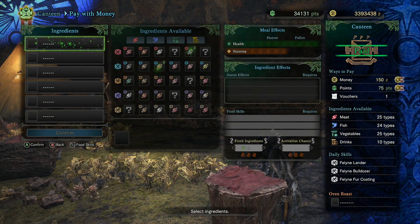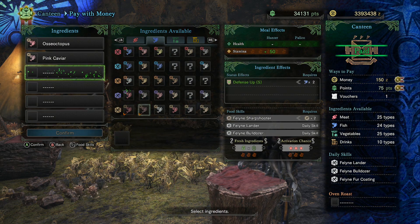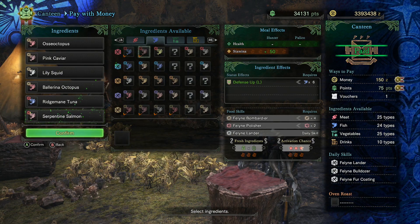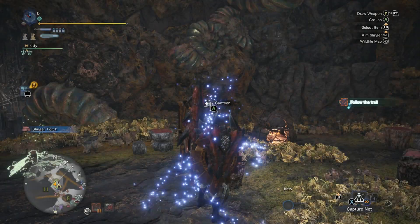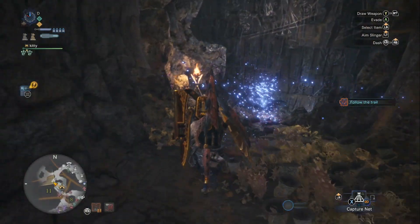I'm going to take Bombardier — that's really important. I don't really feel like attack is going to help me here, so I'm going defense. I'm also going to take the polisher as well as the second skill. I think that helps the gun lance out a little bit. Handler's got her cute little Christmas outfit. Time to go beat up on Arch Tempered Valhazak.